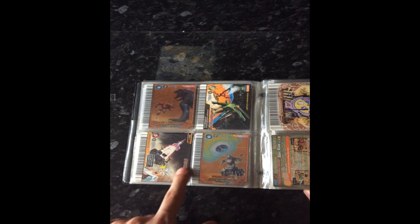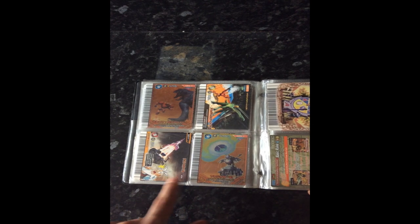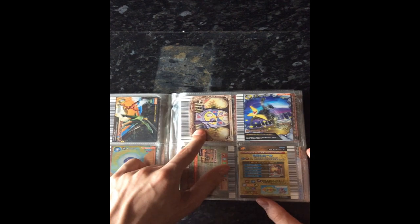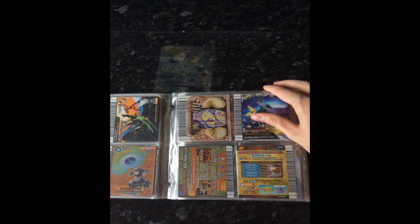And then we've got the Alpha ACT Rocket, Softening Beam, Alpha Dart, and Banana Surprise. That's one of my favorite moves actually — I like that one.